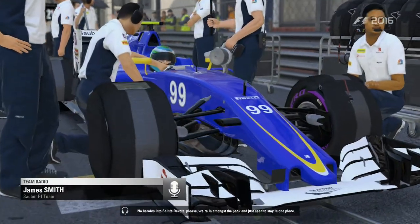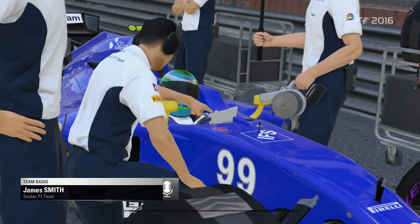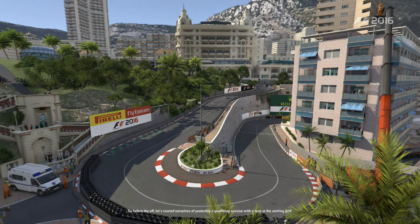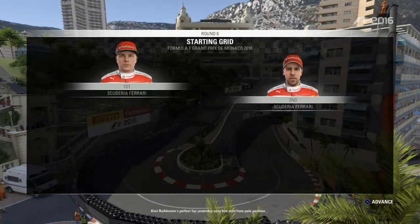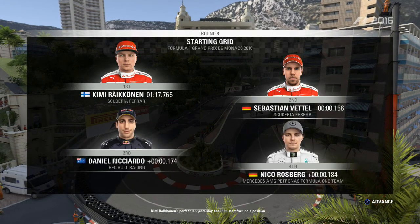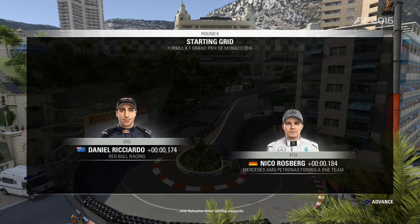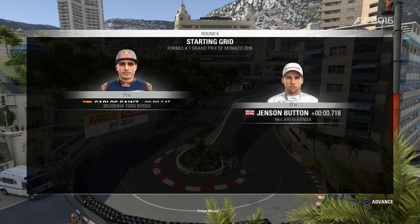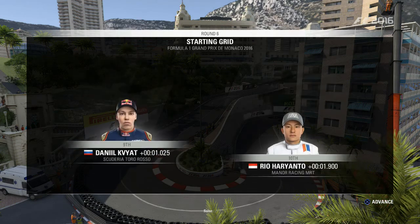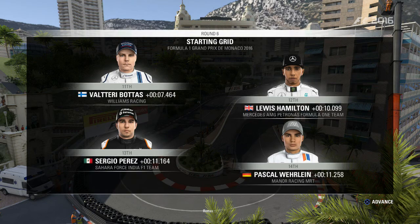No heroics into Sandoval please - we're in amongst the pack and just need to stay in one piece. Looking at the starting grid: Kimi Raikkonen's perfect lap sees him start from pole position with Sebastian Vettel alongside. Then we have Ricciardo, Rosberg, Felipe Massa, Alonso, Sainz, Button, Kvyat, and Rio Haryanto.